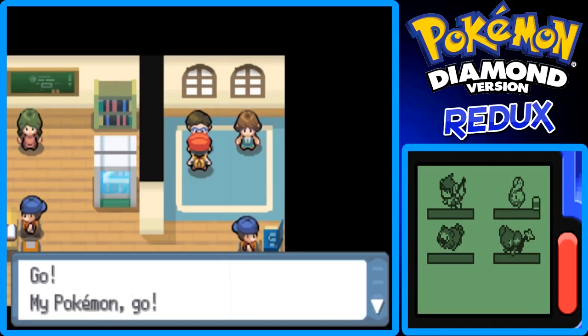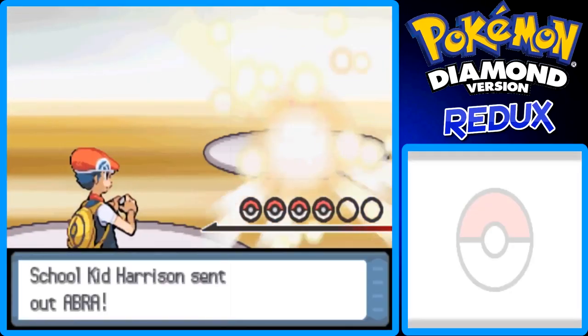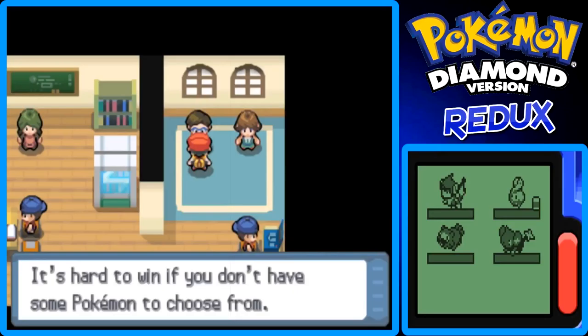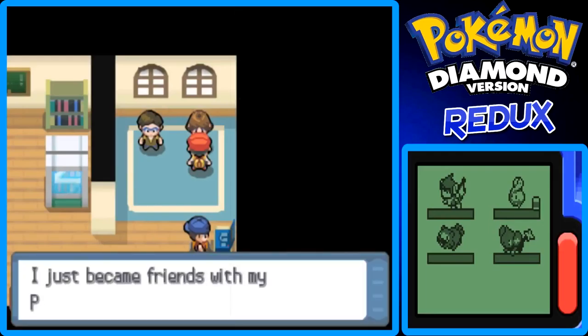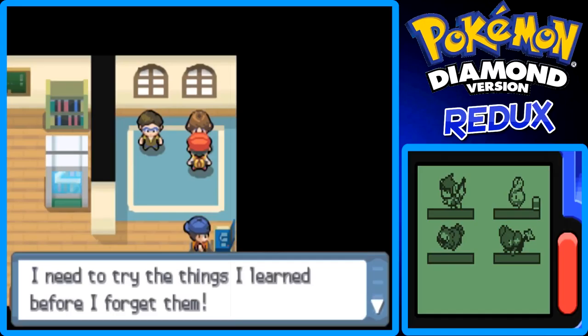Can we get a battle? Sure, why not! I'm going to switch around Monferno's moves again — I want Scratch and Ember switched based on how the battle system is laid out on the bottom screen. I just did that and we can continue battling this trainer. May we battle? Yes — I need to try the things I've learned before I forget them.